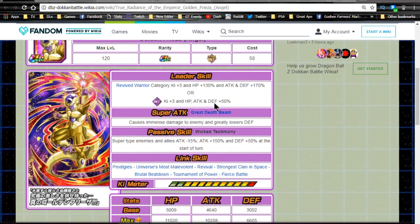We're going to talk a little bit about that Intelligence Ki buff as well, just because there are a couple of things you can utilize with it — not too much, but if you're lacking characters it's useful. Super Attack is great: Death Beam causes immense damage to the enemy and greatly lowers defense. Passive skill is Wicked Testimony — Super type enemy allies minus 15 attack; Attack+150 and Defense+50 at the start of the turn. So any Super type enemies and allies on your team will have their attack reduced by 15. Link skills are Prodigies, Universe's Most Malevolent, Revival, Strongest Clan in Space, Brutal Beatdown, Tournament of Power, and Fierce Battle.